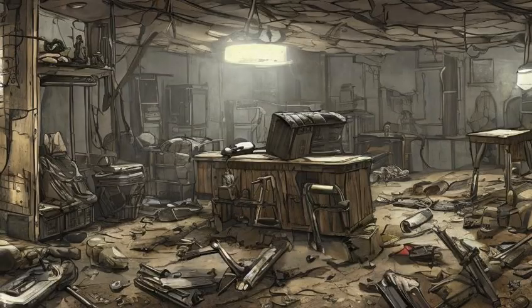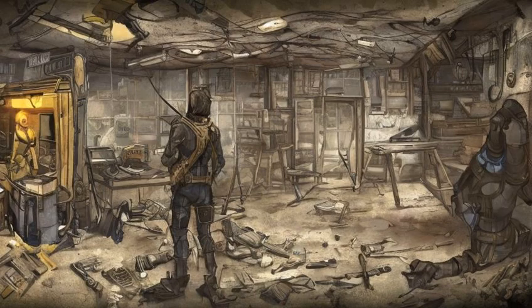A crossbow can be found in the basement-locked storage room of the Sons of Dane compound, on a metal shelf. A crossbow can be found inside the locked basement of the Bootlegger's shack, on a metal shelf.